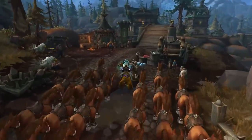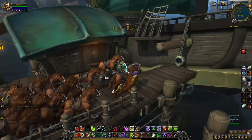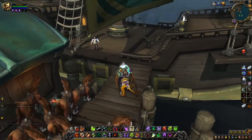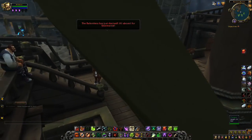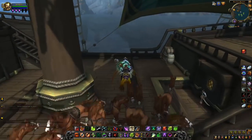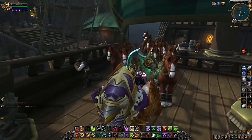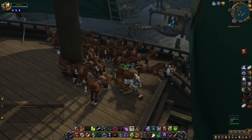This is a wonderful trick if you're a shallow attention-seeking narcissist like myself. The pets will follow you anywhere until you log out. However, they will disappear if you use a flight point, a portal, or hearth anywhere.